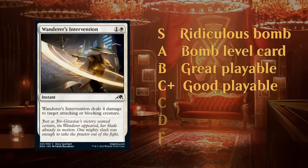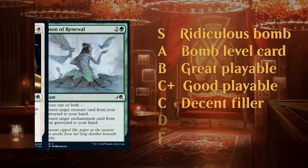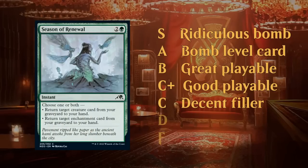The C tier is the main bulk of the cards in the set. Cards like Wanderer's Intervention — which is conditional, needs to target an attacking or blocking creature and only deals four damage — are a C tier example. Season of Renewal is a card you're pretty happy to have one copy of, but it goes down in value quickly and you don't need to prioritize it during the draft, so it's also C tier.